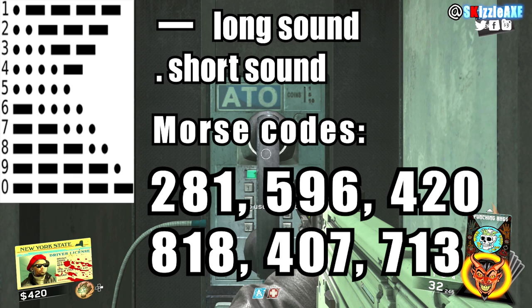Each game the morse code will change, but it will only be 1 of 6 different built-in codes. Use the morse code translator shown on screen — whatever your first number is, that will tell you the full morse code. Note that if your first number is 4, it could be either 420 or 407, so double-check. Once you get the first number correct, you're good to go.